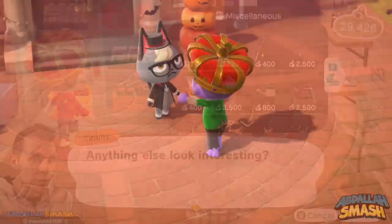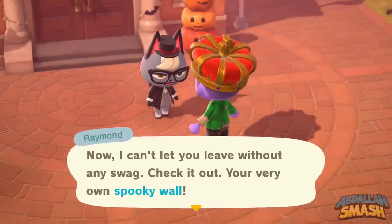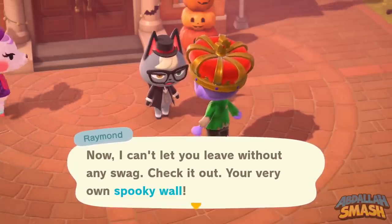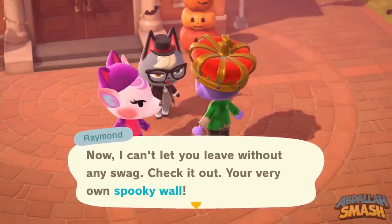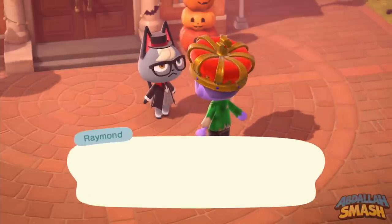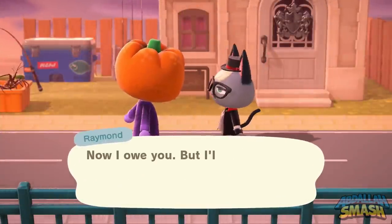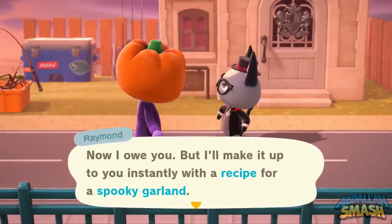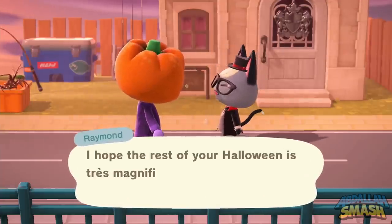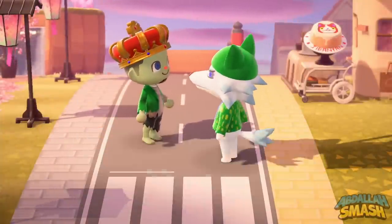Every single day in October you want to come over to the Nook shop with Timmy and Tommy's and buy one piece of candy — they only sell one at a time. That being said, you're going to need a lot of candy in order to get the rest of the items later on if you're unlucky with the random drops. If you go through the entire month of October and don't have all of these DIY recipes, you can use the candy to give to villagers on Halloween, and there's a chance they will give you the DIY recipe cards you're missing.